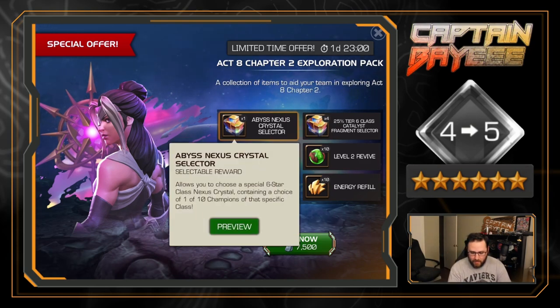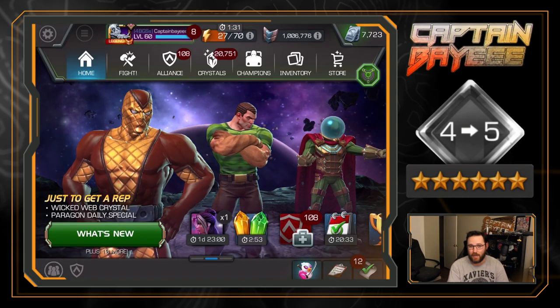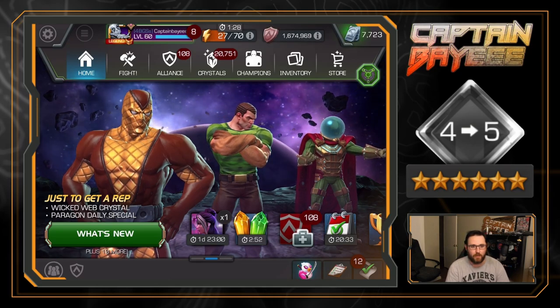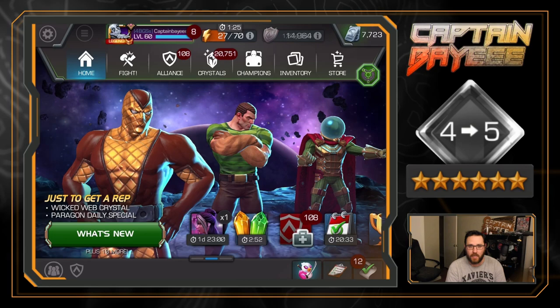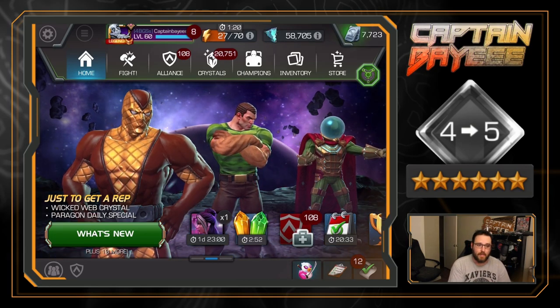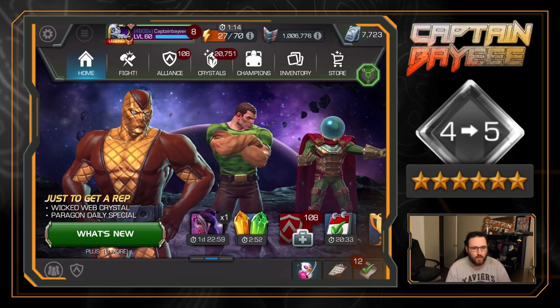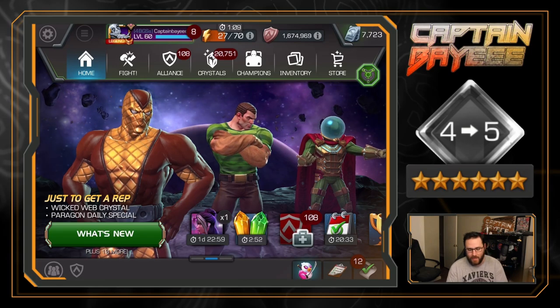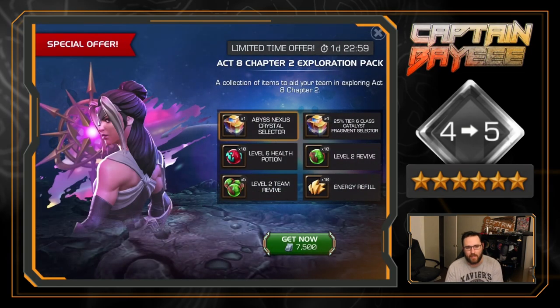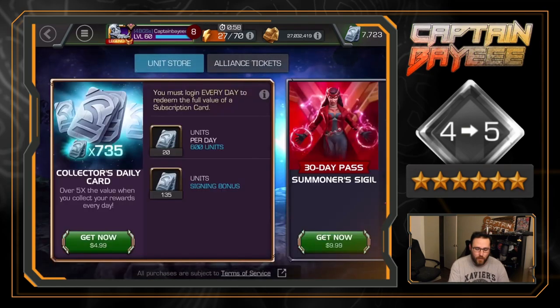I do get an Abyss Nexus selector, but the problem is it's 7,500 units and I would wipe out my entire unit stash. I don't really do anything with my units outside of saving them for content and buying revives. I don't buy Cavalier crystals. We'll have the new Paragon crystals coming out soon with an event, so I have to decide: do I get this or save for that event? I'm still undecided.